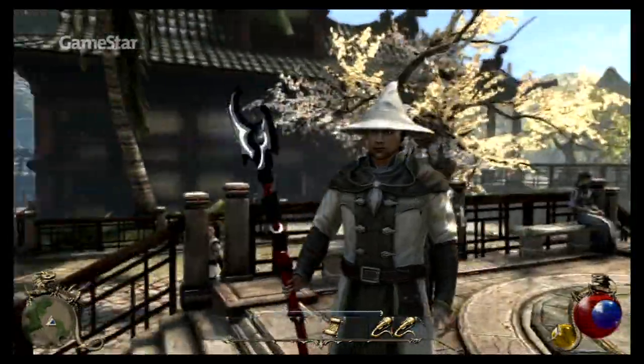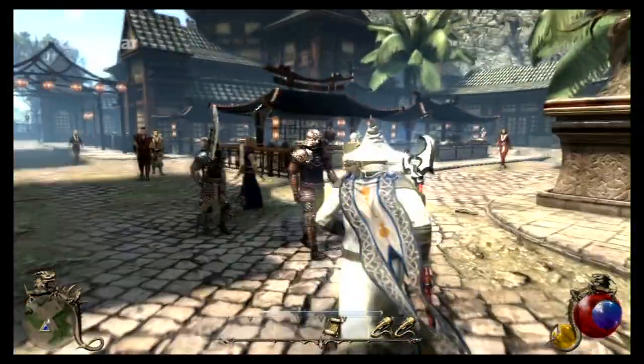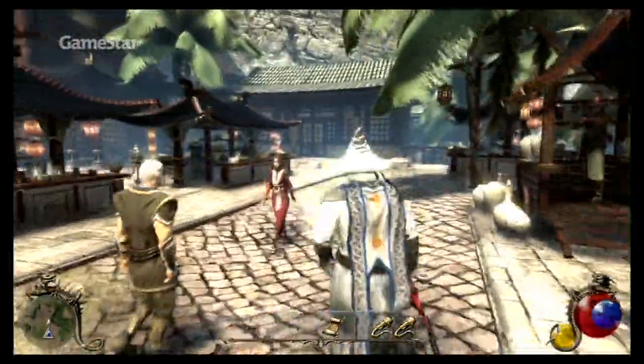Ein anderes Stadtbeispiel ist diese asiatische Festung, die architektonisch im Gegensatz zu der zuvor gesehenen Wüstenstadt steht.